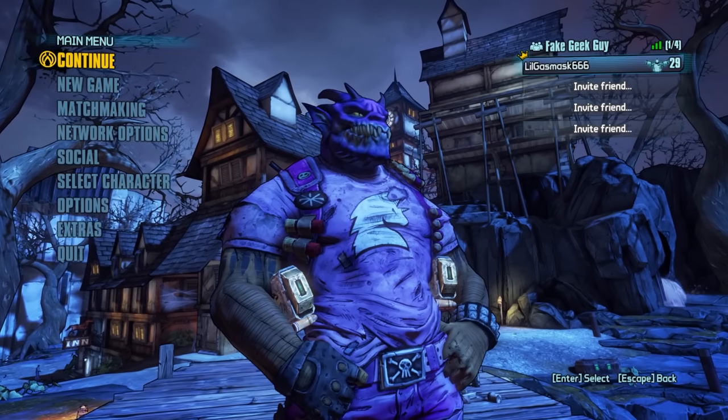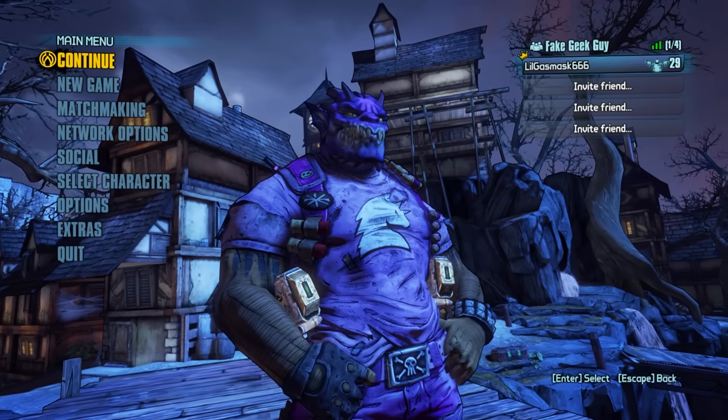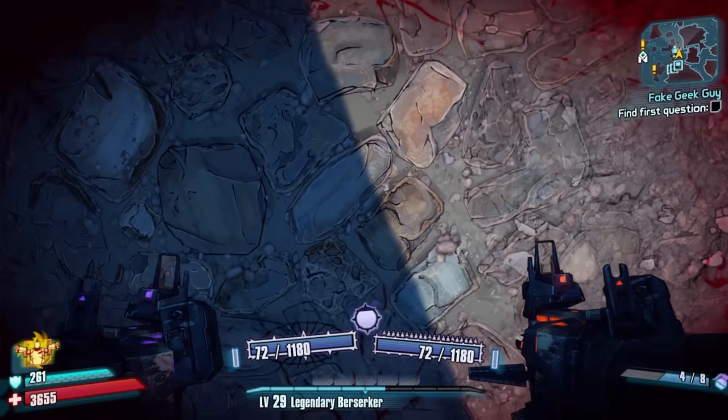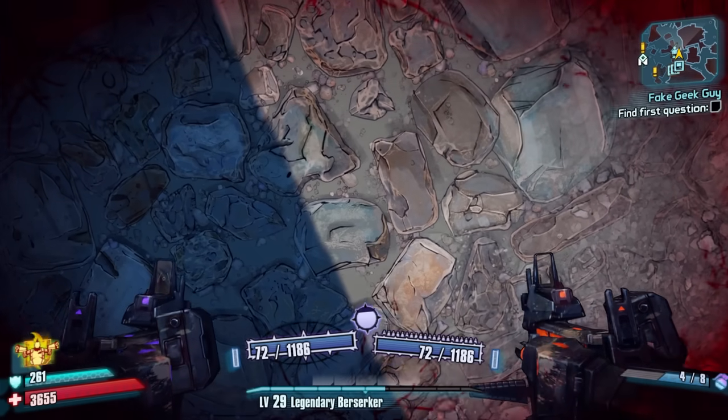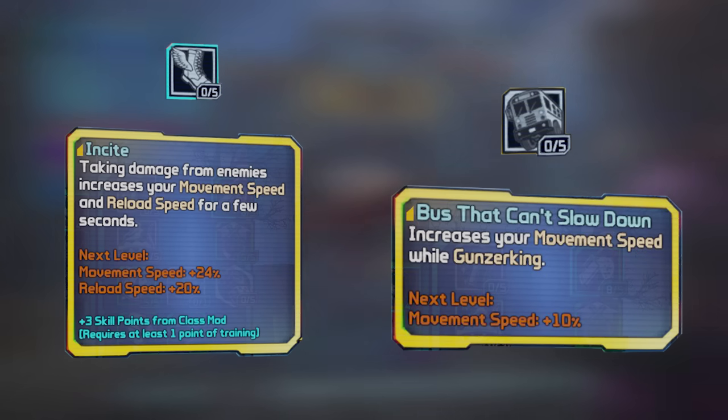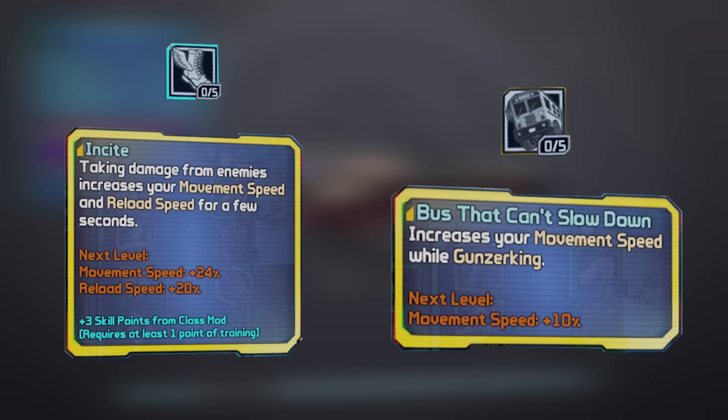Cursed decision number two was picking Salvador this time around instead of Maya. That's right, baby — double the Bane, double the pain. To make sure we can stay gunzerking more often and really minimize our speed, I'll be using the legendary Berserker for the cooldown rate. As for the skills, I'll go over them as we go, but Insight and Bust That Can't Slow Down are both banned for this run since they make me move faster and I'm not trying to get any motion sickness.